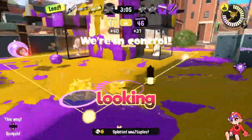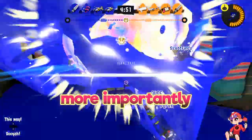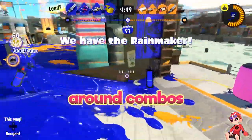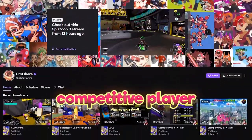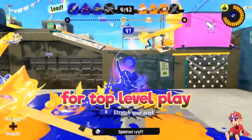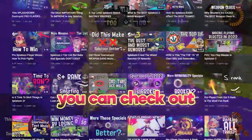The Spaltana Stamper is the coolest looking weapon in the entire game — that's just an objective fact. More importantly, it has a unique style of play around combos, pressure, and a quick kill time up close. I'm Chara, a Splatoon 3 competitive player who recently picked up the Spaltana Stamper for top level play. Today I want to help you learn the basics of the weapon.